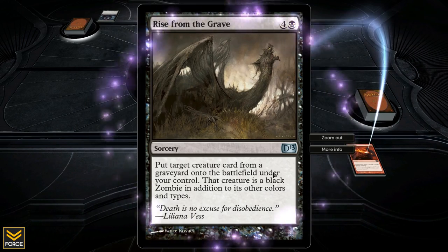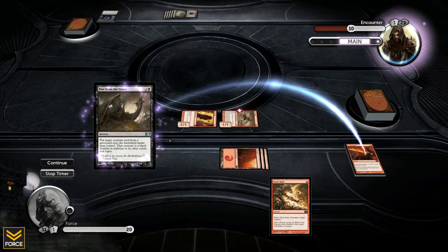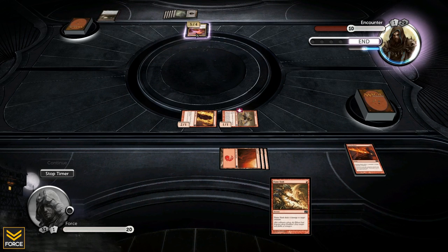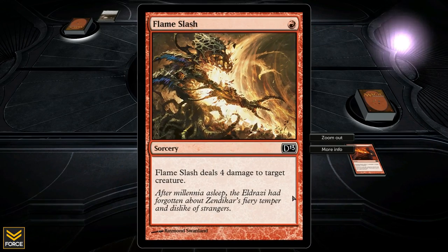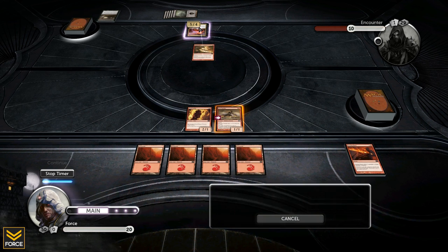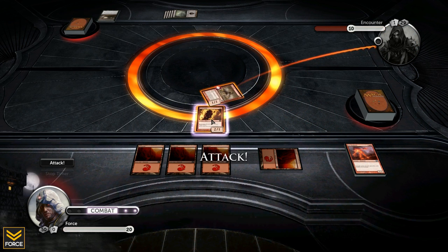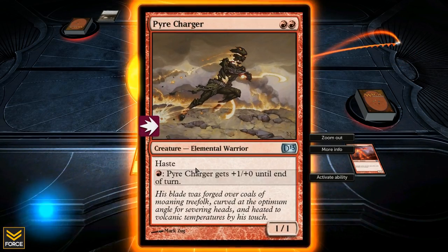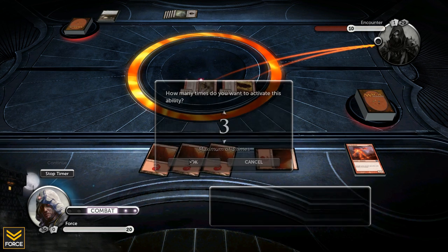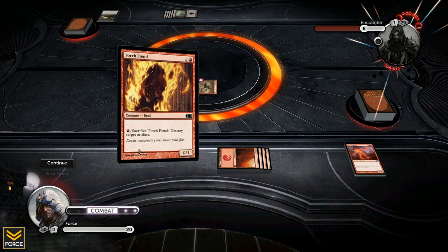Nope, here's something else - put target creature card from a graveyard onto the battlefield under your control; that creature is a black zombie in addition to all other colors. Oh my god, this is awful. Wait - he doesn't have any mana, he can't cast that stupid thing anymore. He brought the 5-4 back. Look what I've got in my hand - that could not have worked more perfectly for me. That is just glorious. Four damage. That was pure luck that ended up working out, but I'll take it. Magic is not only a game of skill, it is also a game of luck.